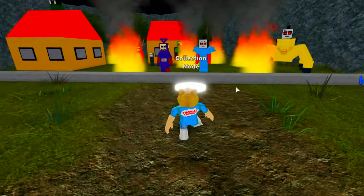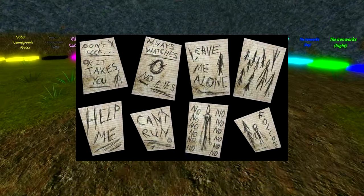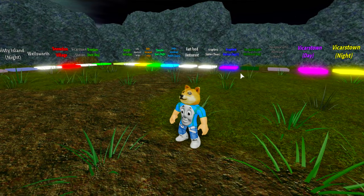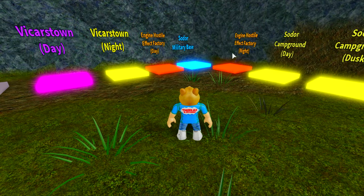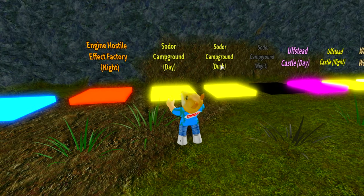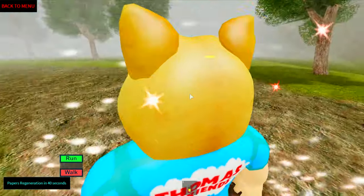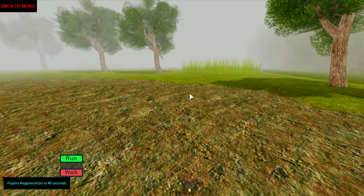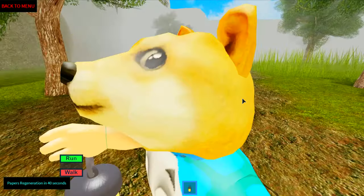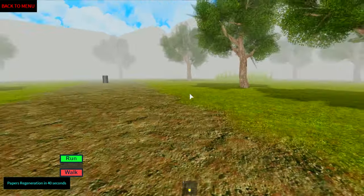We've got the collection mode and the map pack. Let's start with the very first one. In this game, instead of the papers you collect in the normal Slender game, you have to collect oil cans. Let's start with the campground — I'll start with the day, I don't want to start with night or dusk. So that's my camera — I can use it third-person or first-person. We've got some oil cans to collect and I've got the lantern.